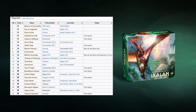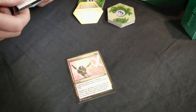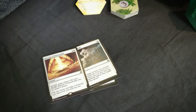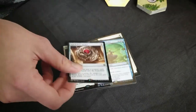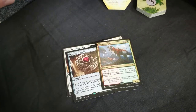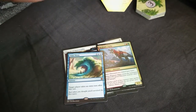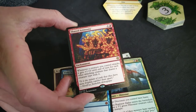But that's not all — we've also got some relevant reprints. We've got a Lightning Helix, Path to Exile, a Beacon of Immortality, Threads of Disloyalty, a Quicksilver Amulet, good old Regisaur Alpha, as well as a Time Warp, and Shared Animosity — also with new art — a relevant Commander card.